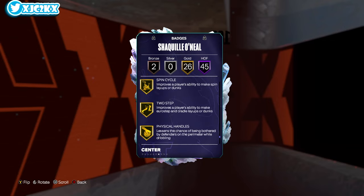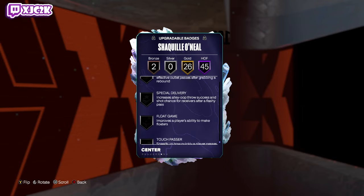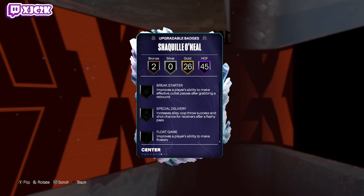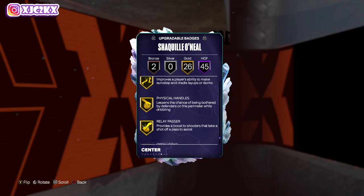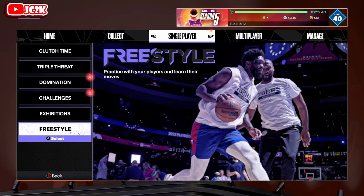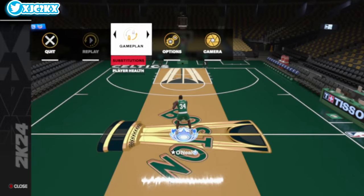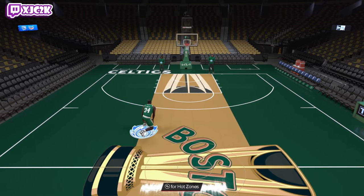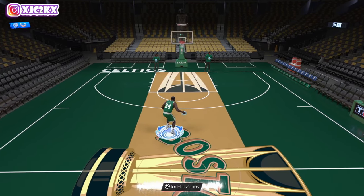The badges he doesn't have on HOF are shooting badges: Agent 3, Blinders, Dead Eye, Guard Up, Limitless Range, Bailout, Handles for Days, Unpluckable — basically a few playmaking badges and a bunch of shooting badges. I would 100% add Breakstarter, and it looks like Agent 3 has already been added on Gold. Overall this Shaq card without a doubt looks ridiculous, though he may need a couple of badges added. That drag back is pretty insane.